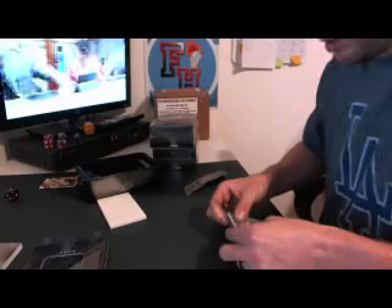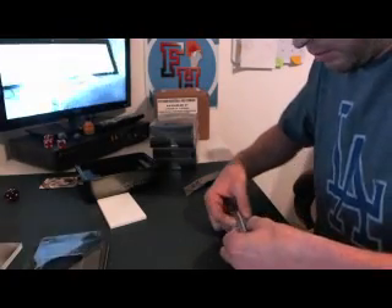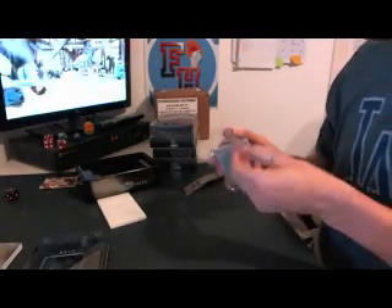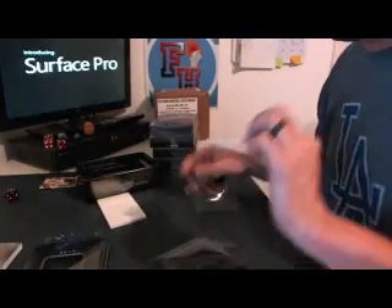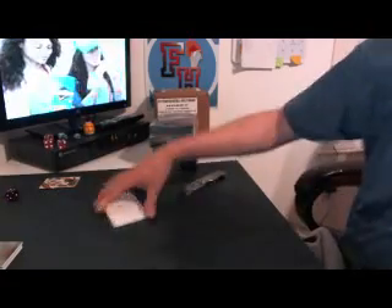How am I supposed to get this thing out of here without damaging it? Oh, there's two pieces of plastic. There you go. I'm all trying to pull it out of the back — it snaps together. Alright. Box two.